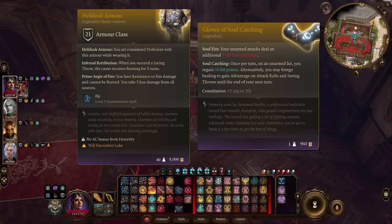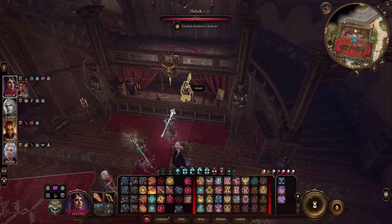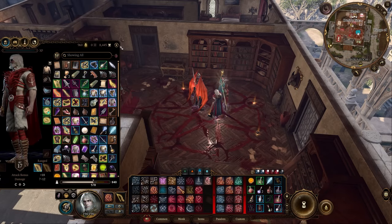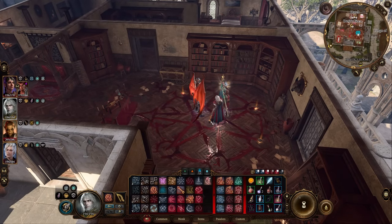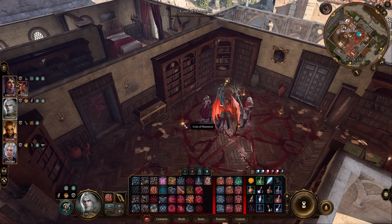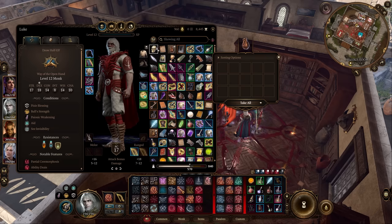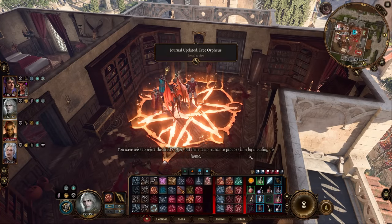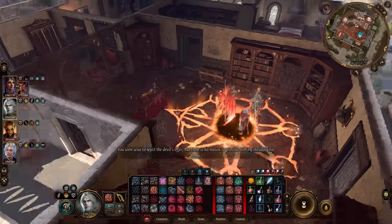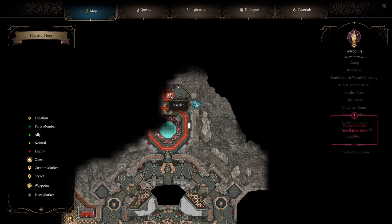To get the Gloves of Soul Catching and the Hell Dusk Armor, head up to the Devil's Fee above the Lower City Central Wall. Persuade Helsick to give you access to the House of Hope. If you want the puzzle solution for the ritual upstairs: the incense goes first, then the diamond, the marble, the Coin of Mammon, and finally the skull goes in last. Inside the House of Hope, go to the top section and speak to Harlep the demon — then kill him.